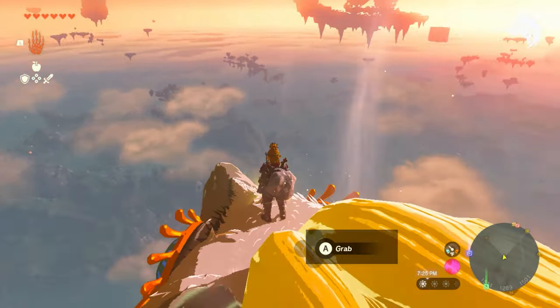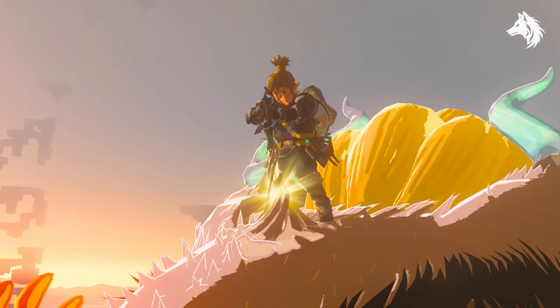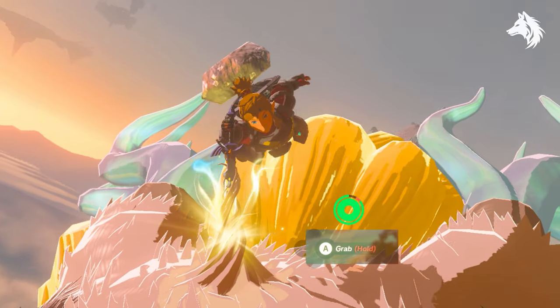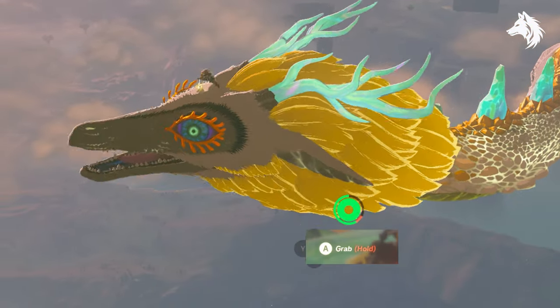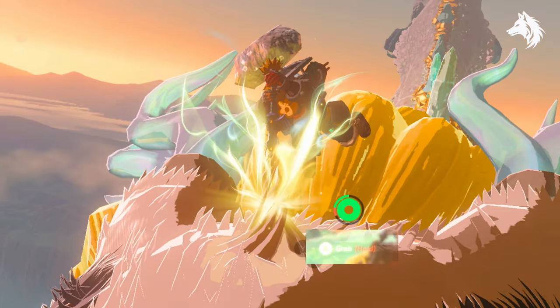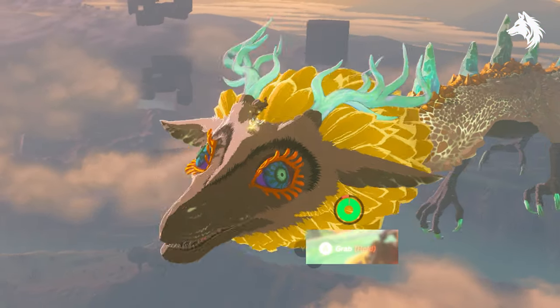So guys, that's how you get the Master Sword. You can simply go straight there once you have enough stamina. After every mission I did, I fast traveled to a bunch of different sky towers and looked up to see if the dragon had spawned — eventually he will spawn in. If you're having trouble finding the dragon, you can use the Deku Tree method and it will mark it on the map for you. And if you don't want to do that, you can do the Impa and the Geoglyphs mission, which will result in you getting the sword at the end.